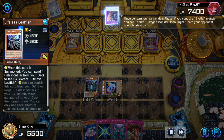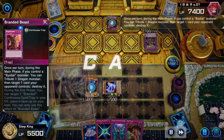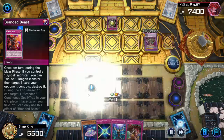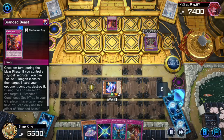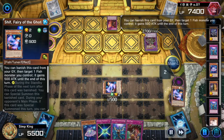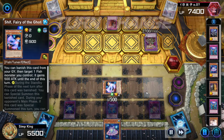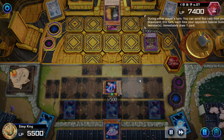Normal Summoning the Lifeless Sleepfish. Opponent activating Branded Beast — popping. We wanted them to pop a card we control and not pop our Synchro Material. We need Synchro Material to live. Let's send Shift to the graveyard, activate Shift, Shift going to come back. Let's set triple back row. Opponent, it's your move.